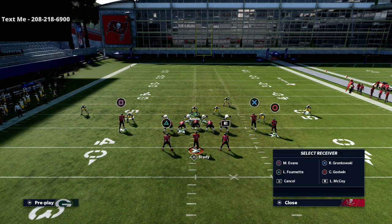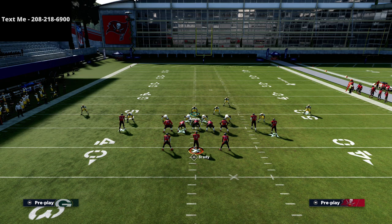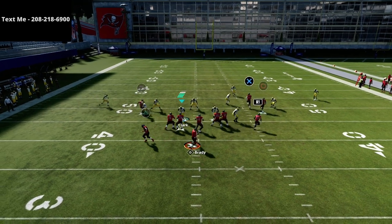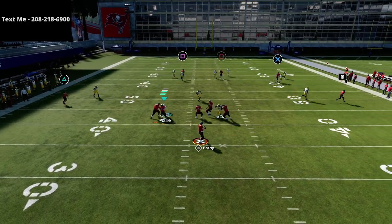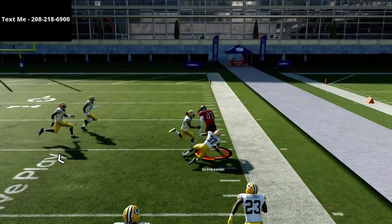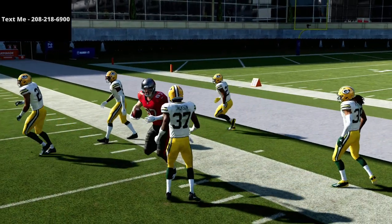First I just want to show how this defends a traditional flood. Your user is going to be in the middle of the field — I'm just going to spy my user and show you how everything plays out. You'll see the match coverage and basically everything is completely bagged. Gronkowski made the play of his career right there, but everything is bagged out of compression.